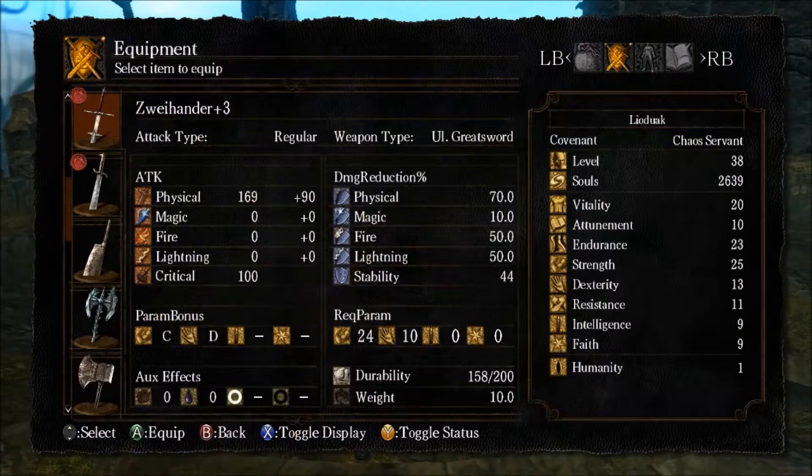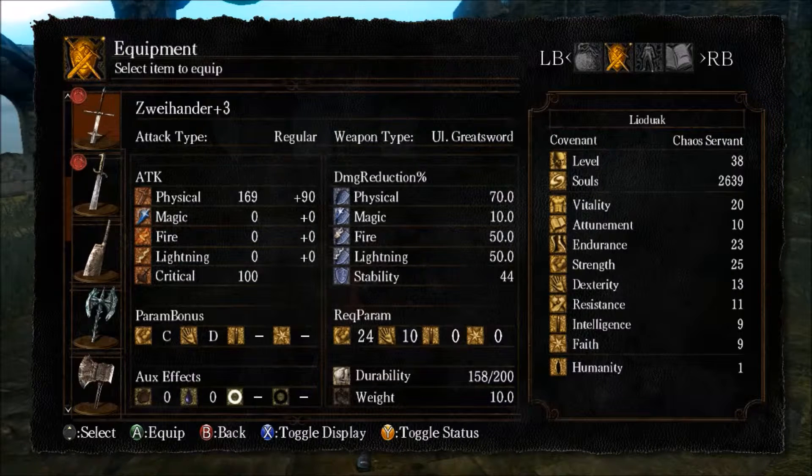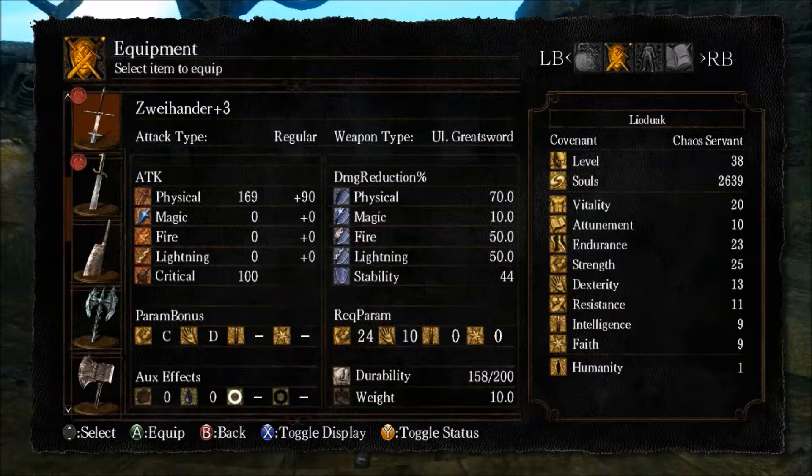Looking at these weapon stats, they can look quite daunting at first but they tell you a lot of information. The key things to focus on are your Param Bonus and your Requirement Parameters. Under the Param Bonus, you have a figure with a strong arm with the letter C next to it — that is Strength, meaning this weapon will scale with Strength. Next to it there's a little hand in the air — that's Dexterity, and this weapon scales with Dexterity for a D rating. So while I can level both Dexterity and Strength, I'll get more benefit out of Strength than Dexterity.